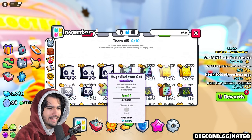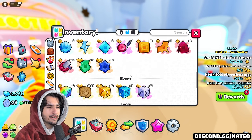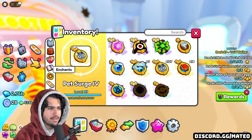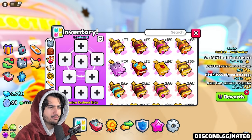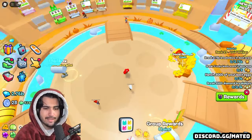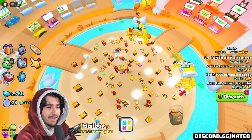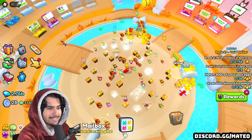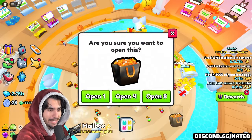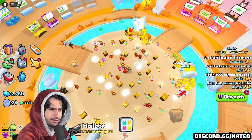We only have three skeleton cats at the moment and we currently still have 2,000 of these candy corn gifts, so we might as well go ahead and just open the rest. We didn't get any good charms or rare ultimates, just a whole bunch of trash potions and enchants. I can only imagine how long it would have taken to open 10,000 of these gift bags if big games didn't make a system where you can keybind and open multiple at a time. Shout out to big games for actually enabling this to happen.